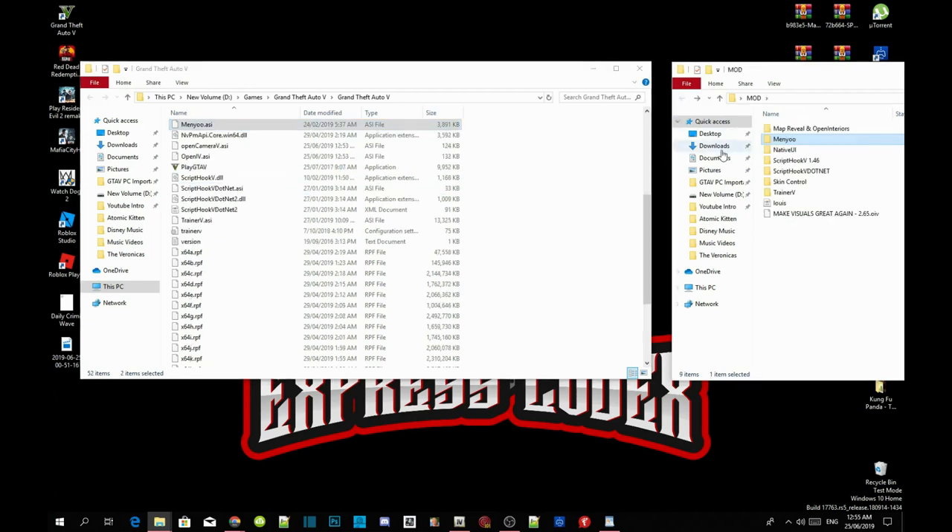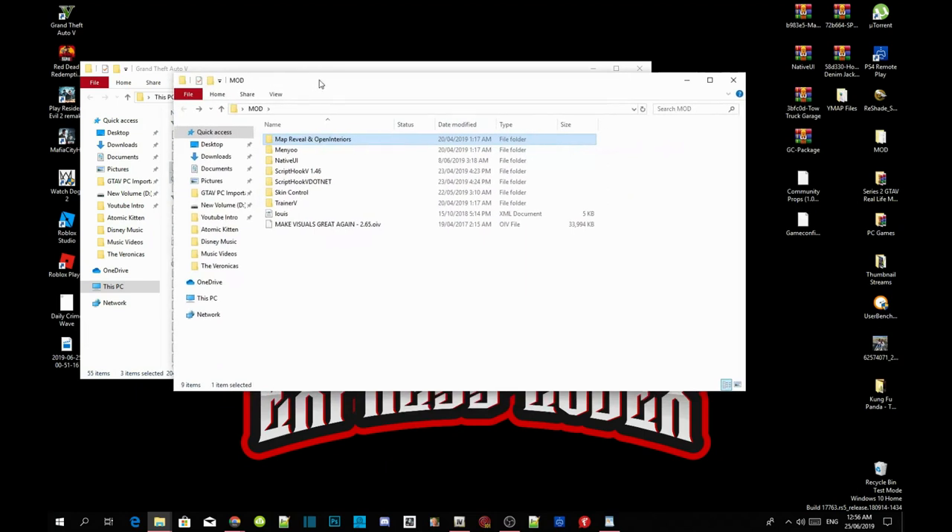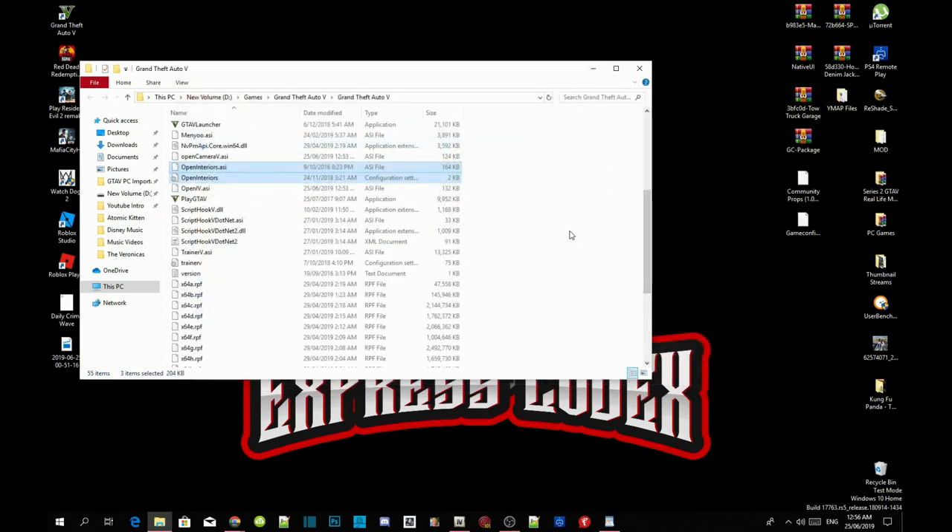This next part is optional — you can download Map Reveal and Open Interiors if you want; it's totally up to you. Open up your Map Reveal and Open Interiors extract folder. Inside that folder there will be three files — copy all three files and drag them into your Grand Theft Auto V main folder. That's all you need to do and we have finished installing our requirements.